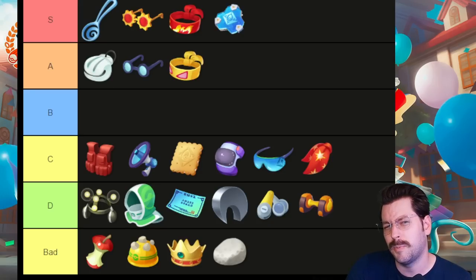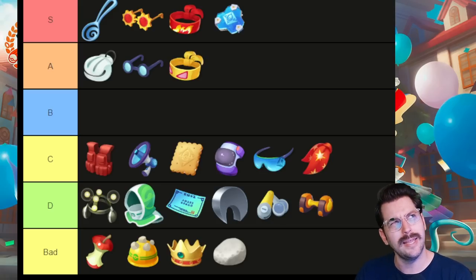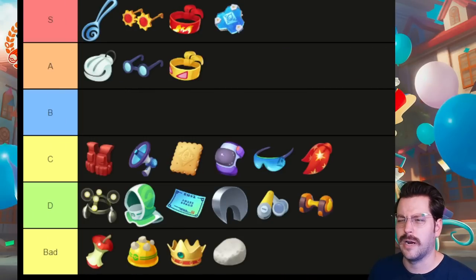Muscle Band still works on a lot of special attackers, but Slick Spoon has kind of taken its spot. Then you have Shell Bell and Wise Glasses — both good, nothing wrong with them, and you get Wise Glasses and Shell Bell for free, so running those on your special attackers wouldn't be the end of the world. Your C tier is very specific stuff that can work well but requires a lot more game knowledge. Your D tier are things that just really don't work well, and Float Stone is down there because it's really mostly for your attackers.